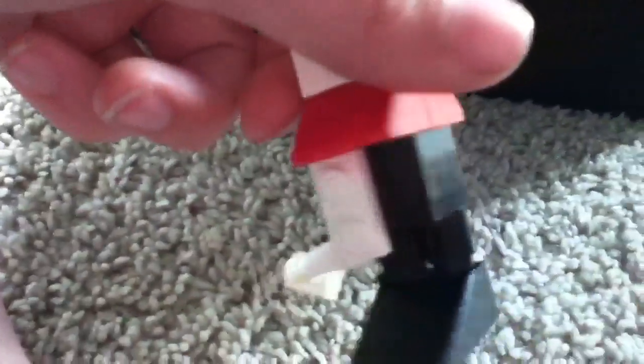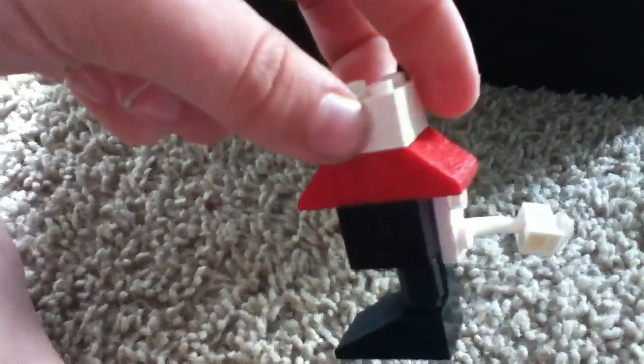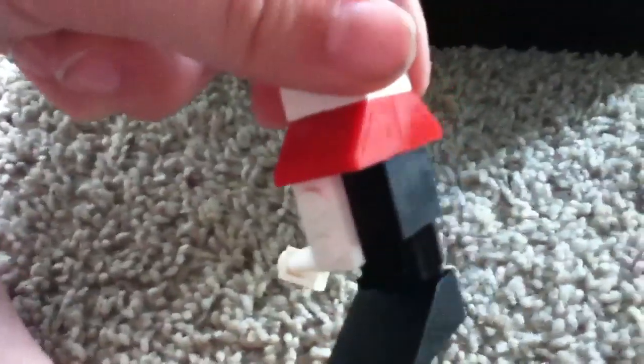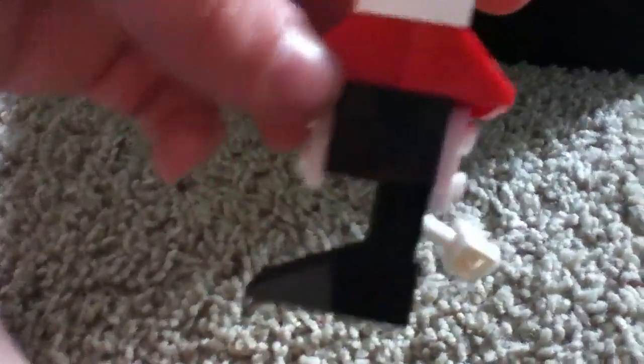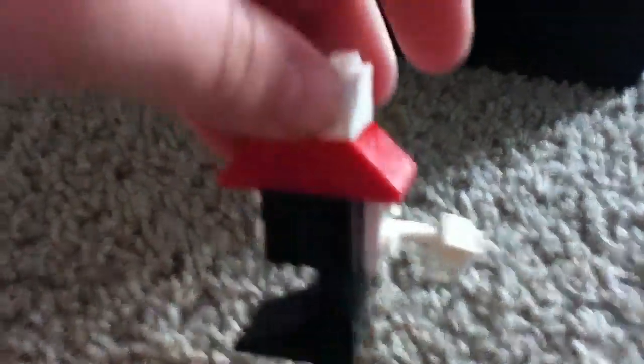Now we have Ghost Roaster. I wasn't sure which side it goes on, but obviously it goes on that side. This is Ghost Roaster — he's another undead type. There's his tail, his spiky tail.